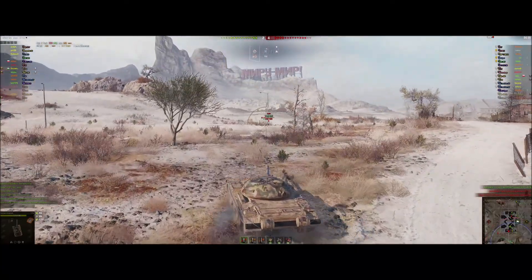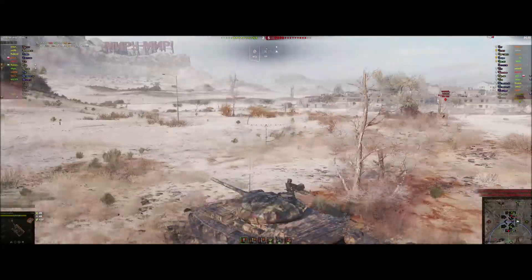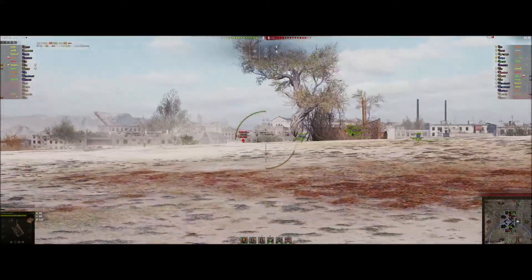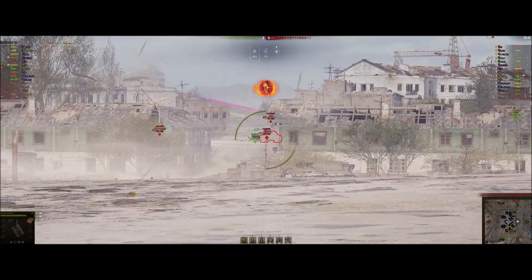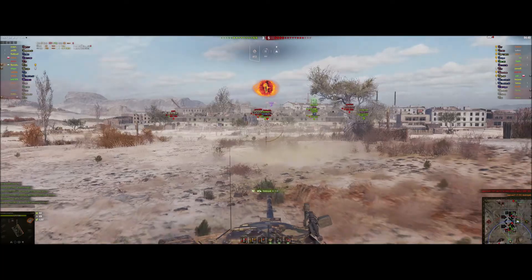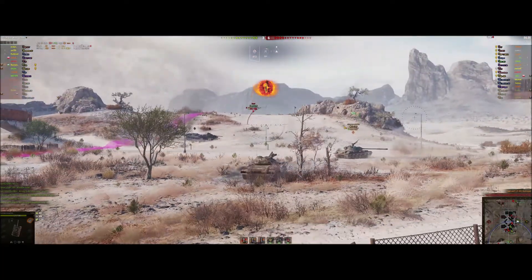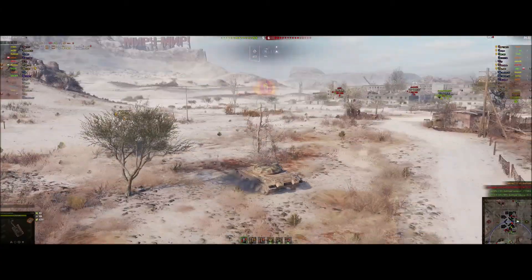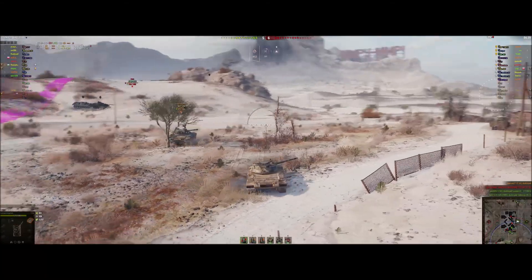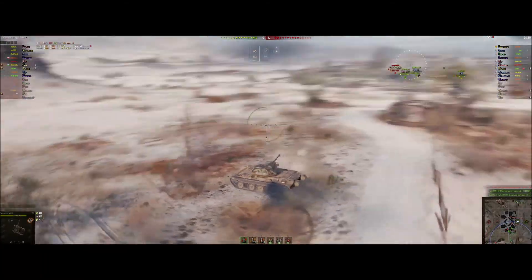EBR pops up again — he's a one-shot kill — but he's going to pull behind that rock before I can shoot him. I take a bit of care: can I finish off this T110E5, or indeed that TVP, or that T-54? Shooting on the move, just started moving, managed to kill that T-54, so that's one enemy gun dead. We're losing 4-6. I've got one kill, done 350 damage, blocked 320, and spotted 3,237.